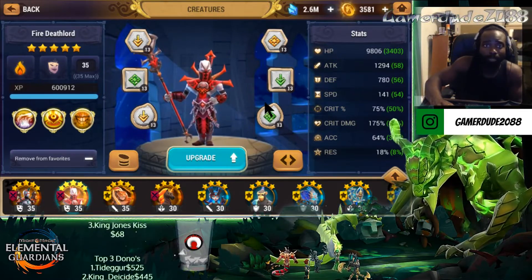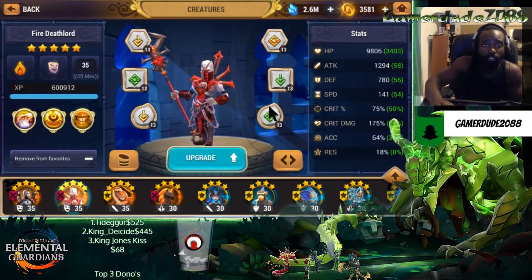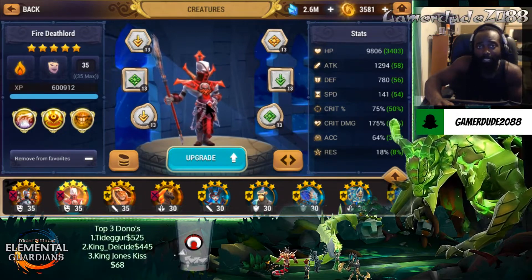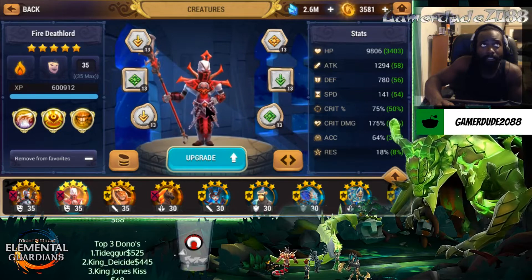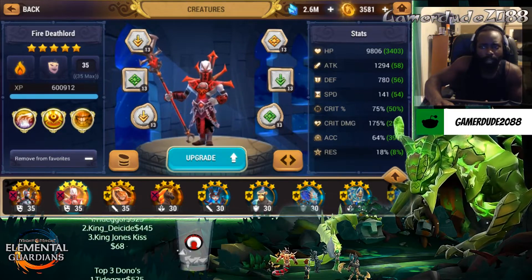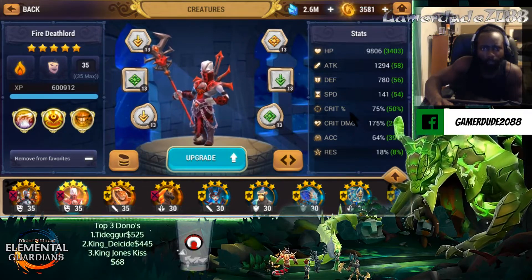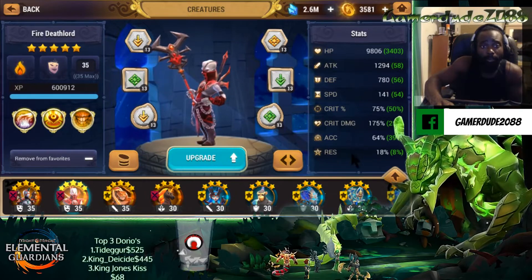He's a bitch to build because he needs way too many stats. He has the second highest base speed in the game, which is 87. I believe 88 is the highest, and the Fire Vampire has that speed. I'm not sure if anything else does, because I don't know all the units and all the stats yet.